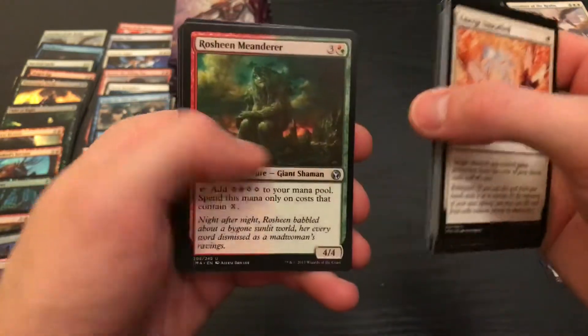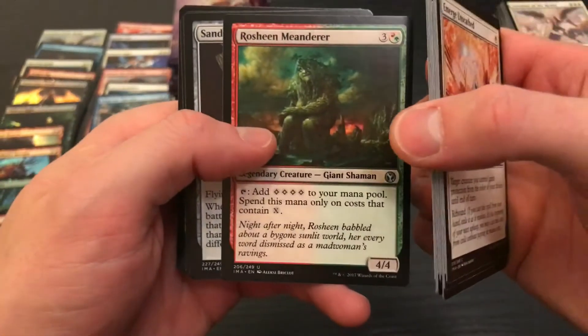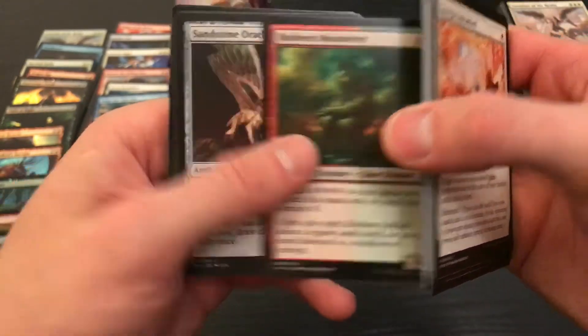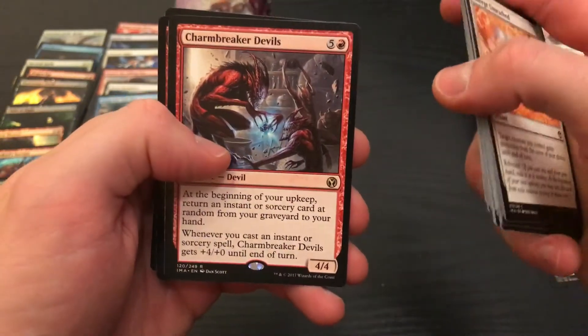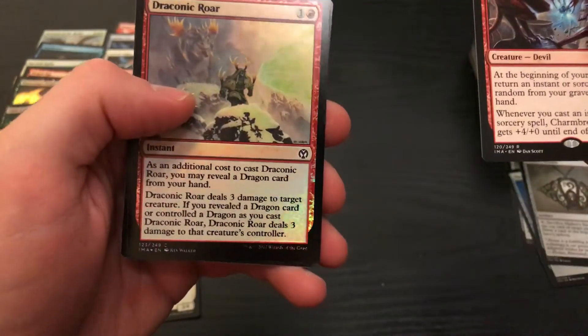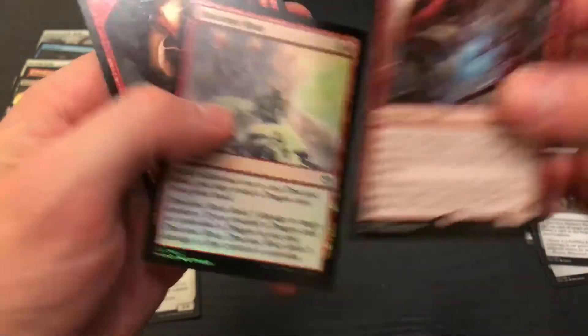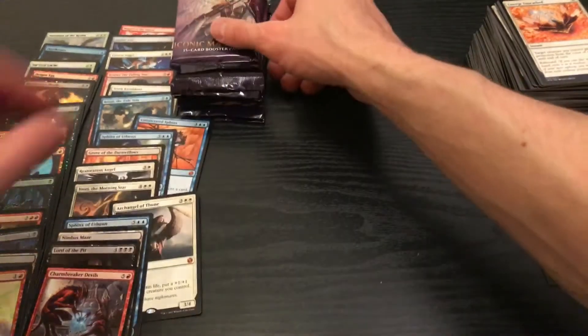Shimmering Grotto. I kind of like when they do this color on each half of the card — I think it looks pretty sweet. Charmbreaker Devils — I don't know if this is a good card at all. Draconic Roar. I think we're getting some pretty sweet dragon-specific cards, so the lady friend's got to be happy with that.